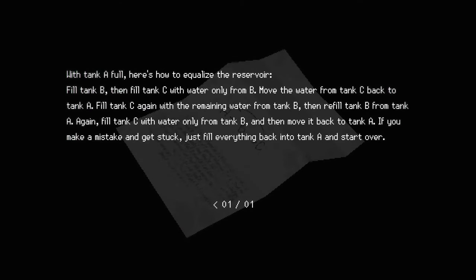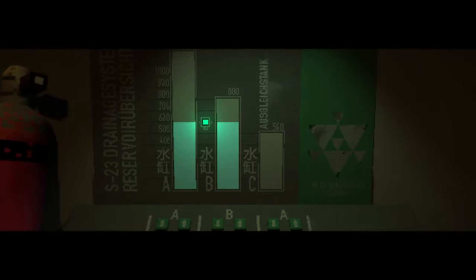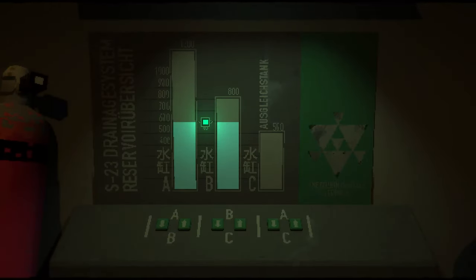With tank A full, here's how to equalize the reservoir: fill tank B, then fill tank C with water only from B. I could probably just do this by trial and error, but I guess if they just give me the instructions, I'll just follow them. Let's see if I can get this on my own. I think I just did it on my own. Make sure I don't mess this up - C to A. Yes! Yeah, I did it! I like that they provide the solution though, if you don't like that stuff or get stuck on it, you can just use it. Well, it's not even a hint - they just give you the strategy guide if you want it. But you don't have to use it.